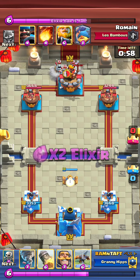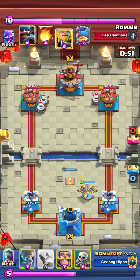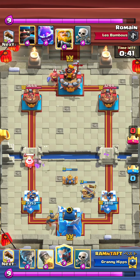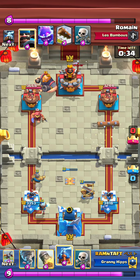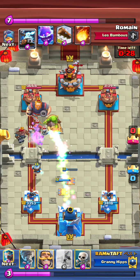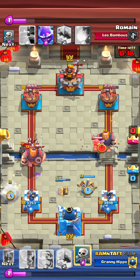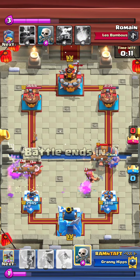They're about even on elixir right now — it's just going to be a repeat of the same thing, and we'll probably see some Rockets. He was in an awkward situation where he had more elixir than he could really spend, so he had to cycle another Tesla there.